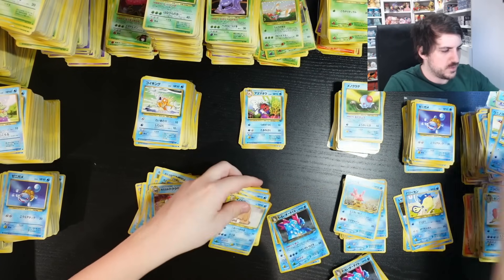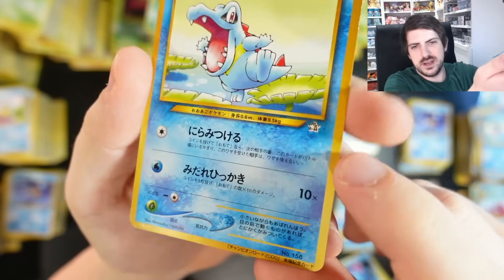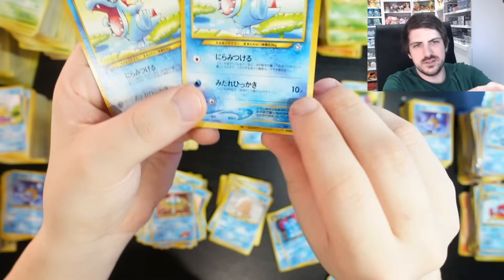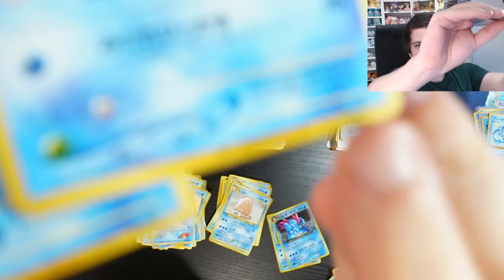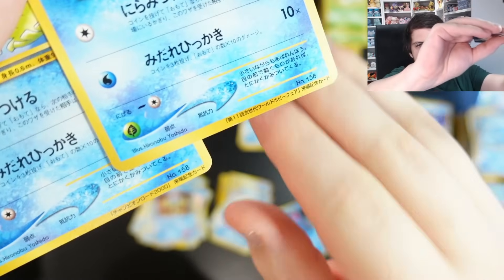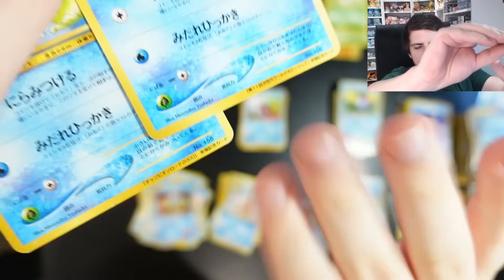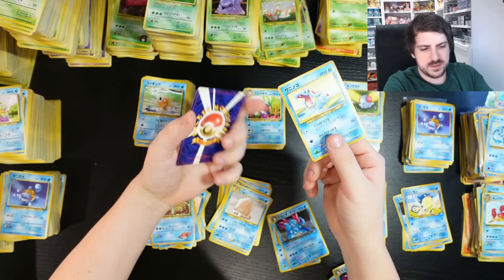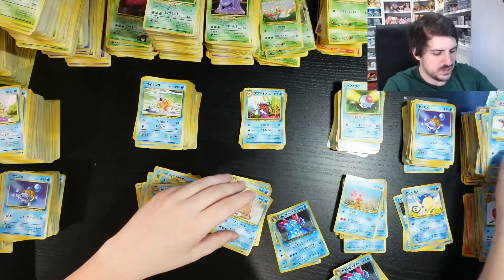I almost put these Totodiles in the bulk pile, but this is a Gold Star Totodile promo. There are two here — the one to the right is not a Gold Star promo. Down the bottom there's some text — it's a World Hobby Fair promo from 2000 with a gold stamp. This one is around $70 in played condition; the other is around $20 to $30 — a lot more than a normal Neo Genesis Totodile.